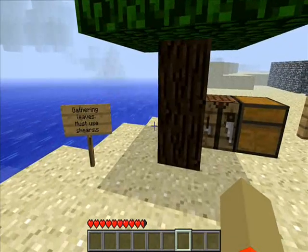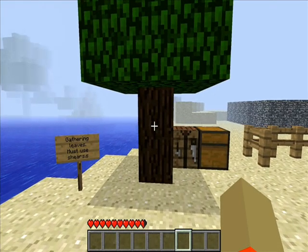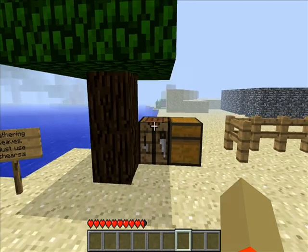The next thing is you can now gather leaves off of trees. I thought that was amazingly cool, and you can, but you have to use shears, which is a new item.